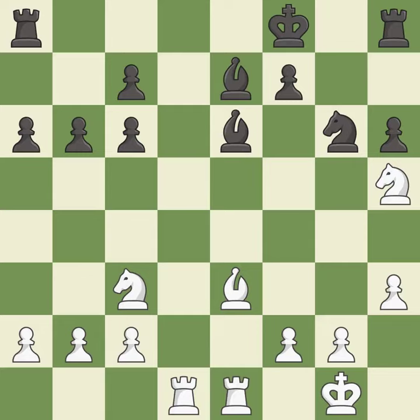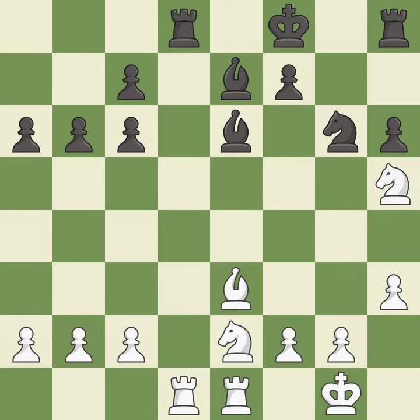This moves the knight to safety — it is best. Black was worse off, but now they are in a losing position — it is a mistake. White still has an advantage, but they no longer have a winning position — it is an inaccuracy. This fights against the opposing rook for the open file — it is good. After all captures, this is an equal trade — this is the only good move.